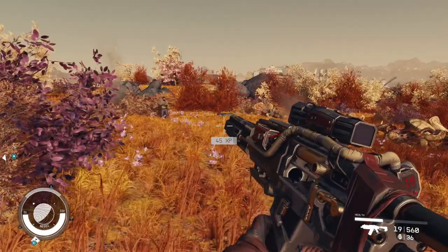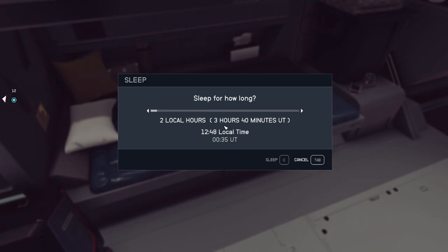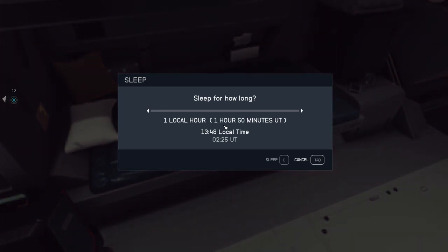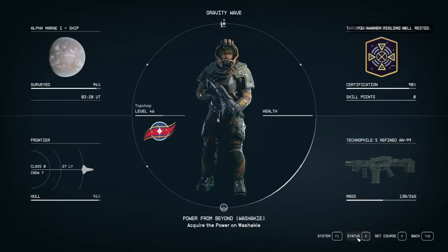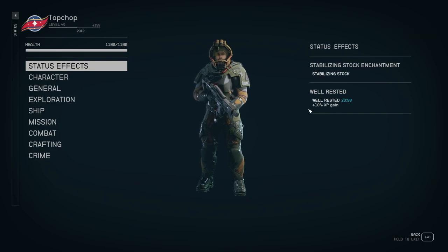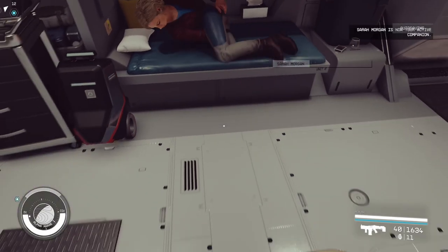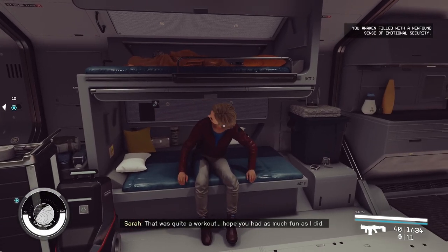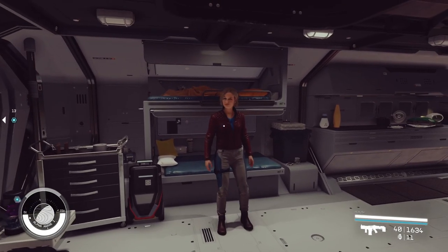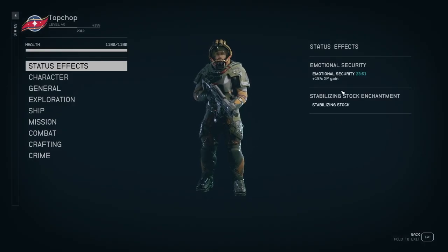Talking about efficiency, if you sleep before completing quests or doing activities that you expect to reward a lot of XP, you will gain the well-rested buff that increases all XP gained by 10%. If you have romanced a companion and sleep while they are your follower, the buff increases to an extra 15% XP after resting. There is also a fair amount of food and drink that will increase your XP gained after consuming it, including something called alien tea that you can craft at the food crafting station from resources you'll get while exploring.